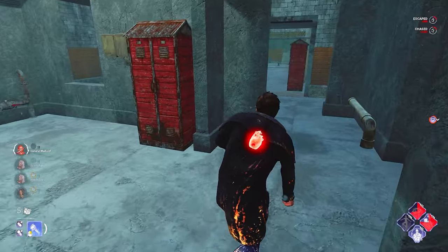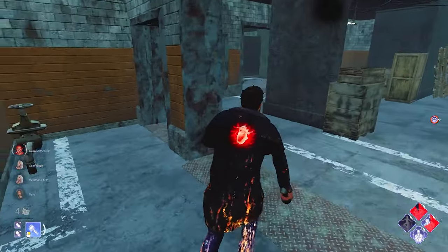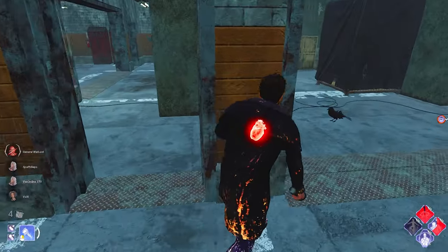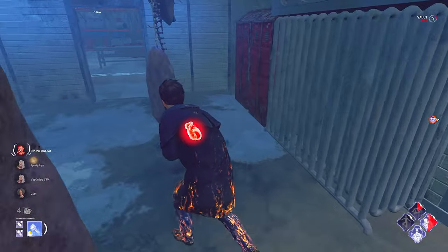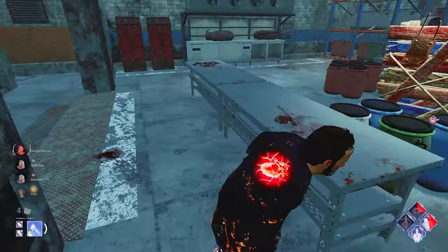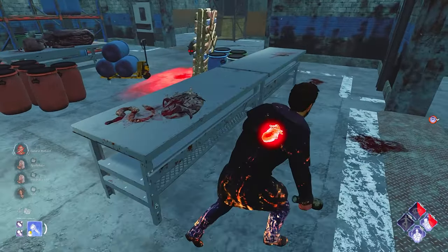I reckon we can just Hold W now because he missed too many attacks for the dog. I'm going to run through this because if we pre-drop, he's not going to want to stick with us. So we run into here, we hold this. Why is he sticking with the dog form? He could probably be better off as the vampire now, especially on this loop.